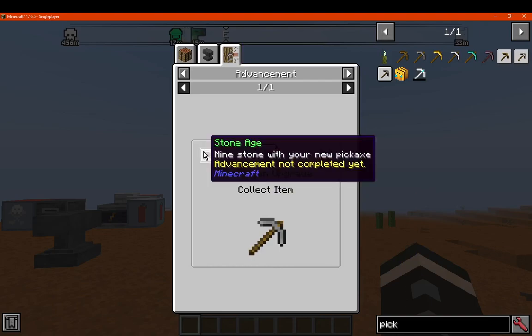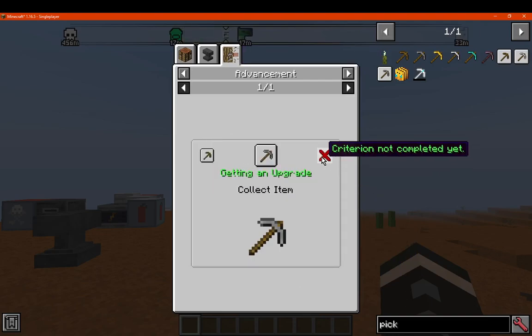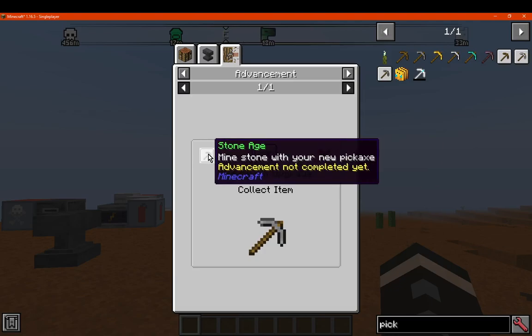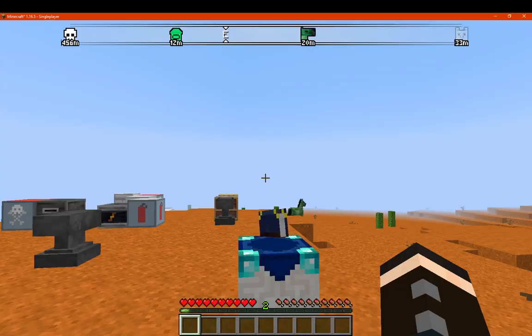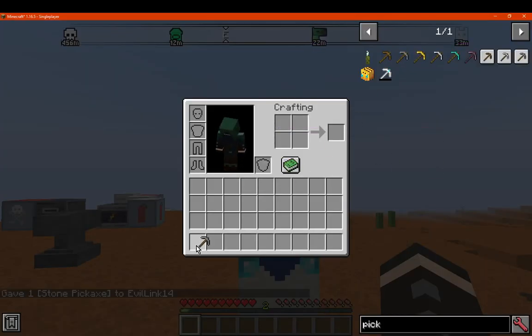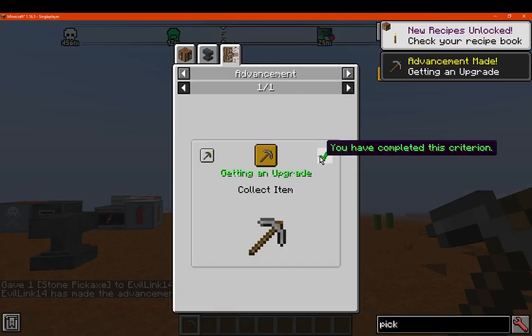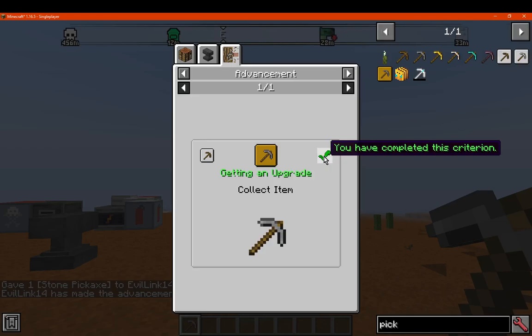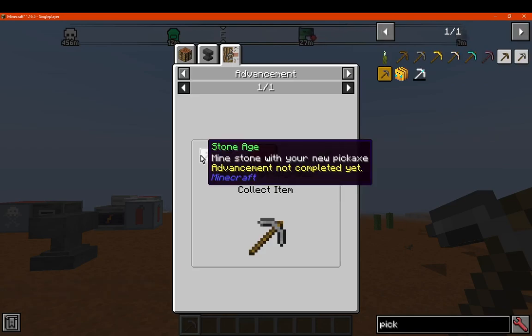And it shows if you've completed it or not as well. Have I not done that yet? Because I have cheated in a bunch of stuff. I'll just go 'Getting an Upgrade'. There we go — we can see that's the case. And it now shows a tick, so it shows that we have completed it. There's nothing further on from this — it shows 'You have completed this advancement.' So that's cool.